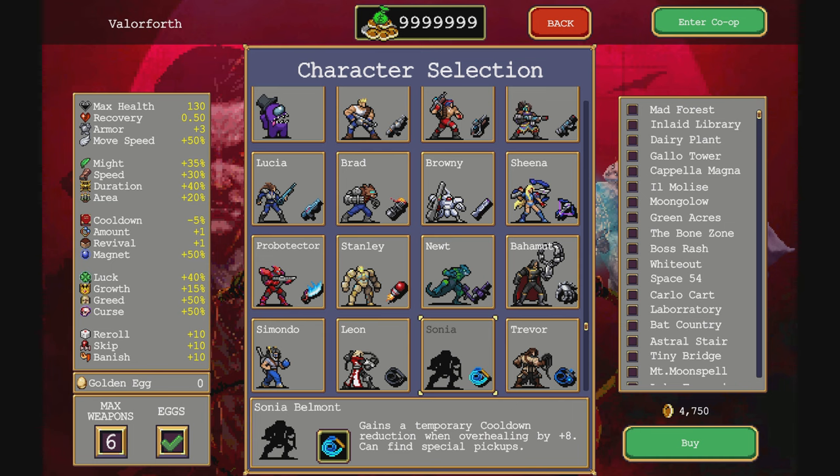You gain temporary cooldown reduction when overhealing by plus eight, and can find special pickups for 4,750.